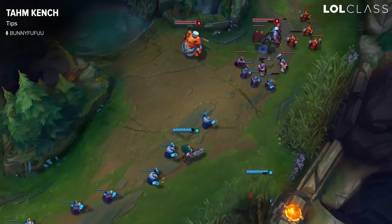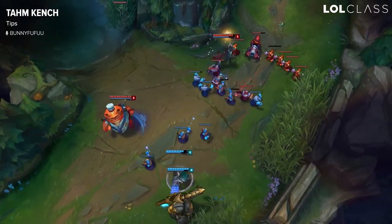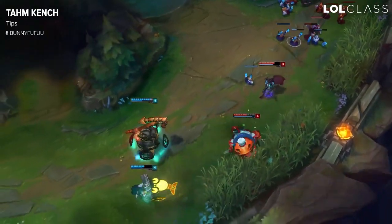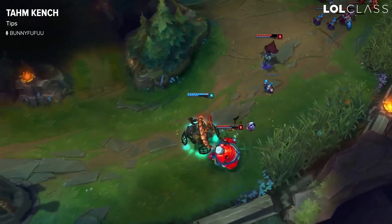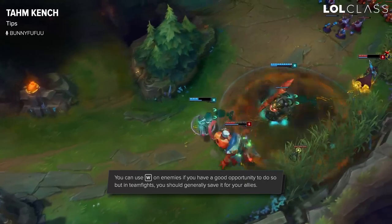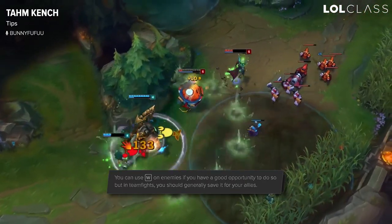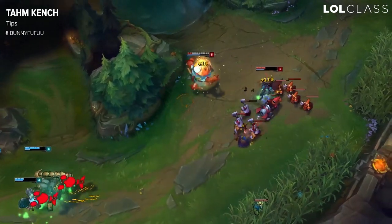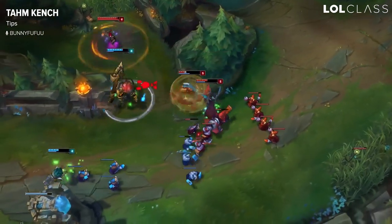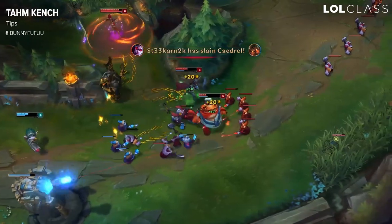Some tips on Tahm Kench: first, try to soak as much damage as possible, but be careful not to get bursted before your E goes off. Also, don't eat your ally right away — be open to eating an enemy for damage if you can. Generally during the laning phase you'll want to eat the enemy more, and during team fights you'll want to eat your allies more.